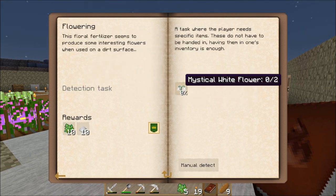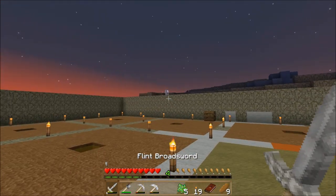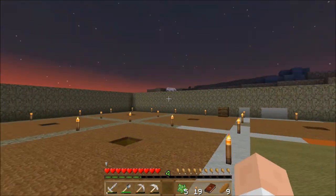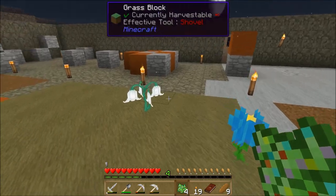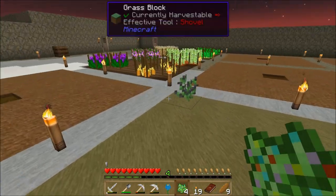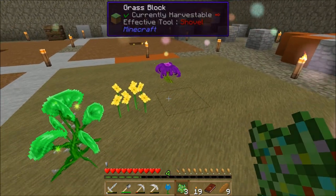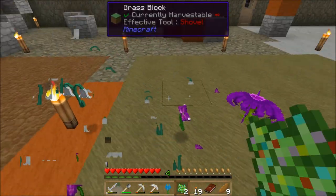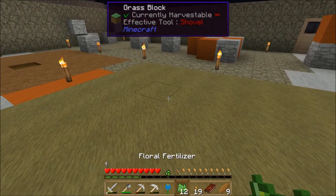I want to get this flowering quest. I need two mystical white flowers. I've got one and I've got five more floral fertilizers. Let's hope I can get lucky. Them wolves are really scary — I had one spawn inside my house even with it all lit up. They're nasty and vicious. And look at that — lucky! Got my white flower right off the bat. Those wolves are nasty. I did manage to get rid of it without dying — I thought I was going to end up with two deaths. Look, four more white flowers! So I should be able to claim this reward. It's going to give me some more bone meal, and more floral fertilizer to get more flowers.